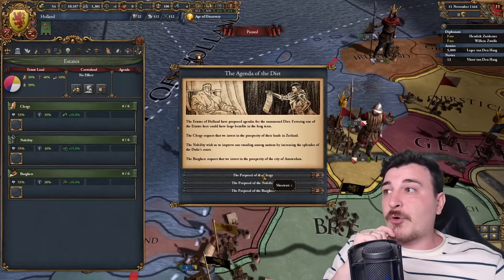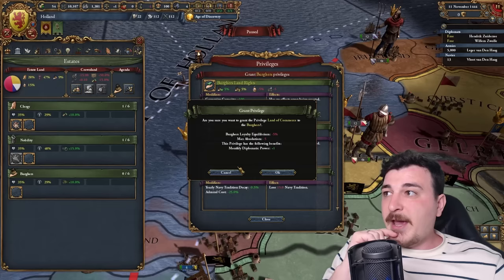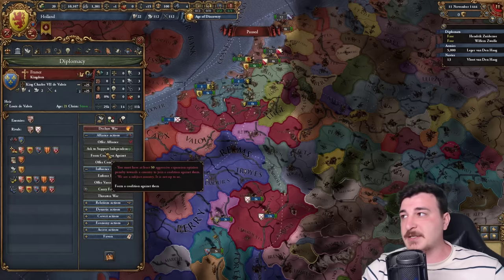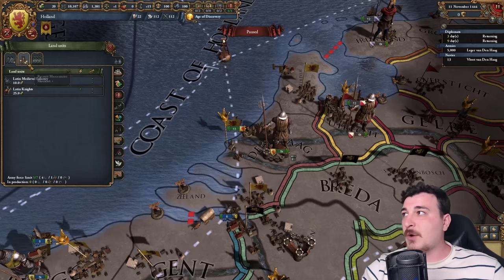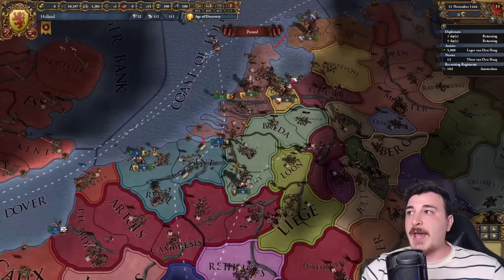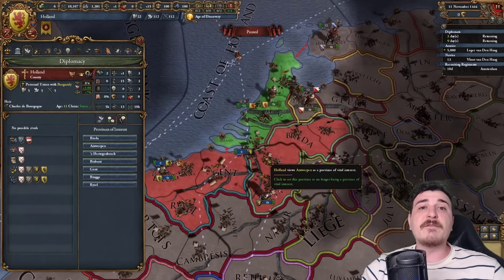Let's do our estates — first, summon the Diets and go for Amsterdam. We have 35% crownlands, so we're going to give out the plus-one mana privilege for all three estates. The rest is standard estate management. Next, let's ask the French and Austrians for independence support. We'll grab the free company in Amsterdam, putting us over force limit, and retreat units there. We'll right-click our country, show diplomatic feed, and set all these provinces as provinces of vital interest.